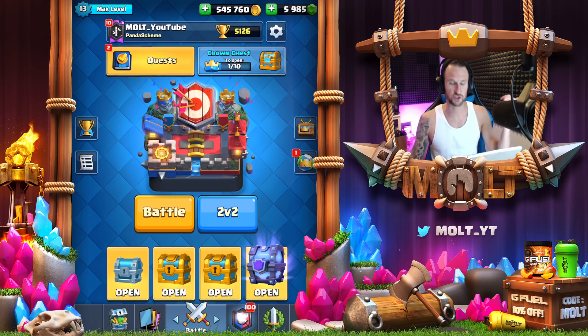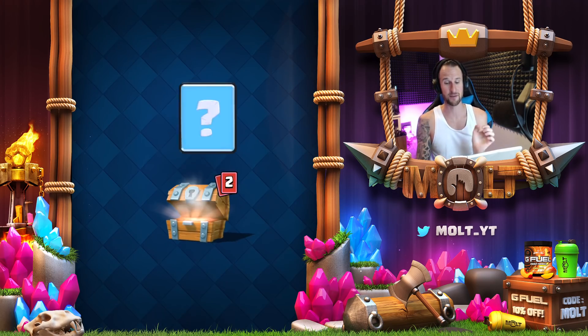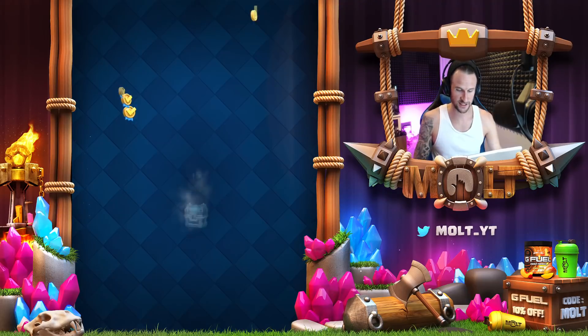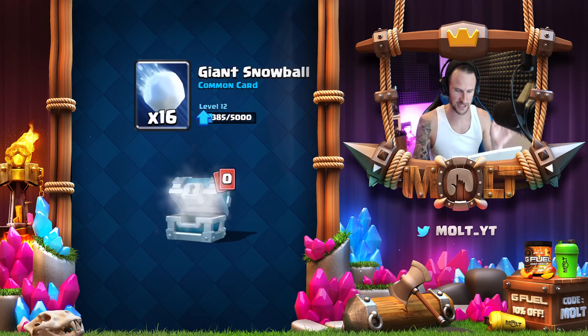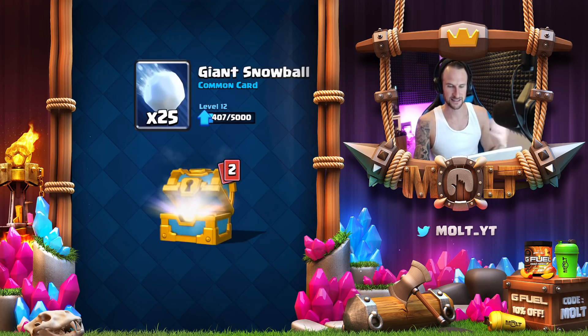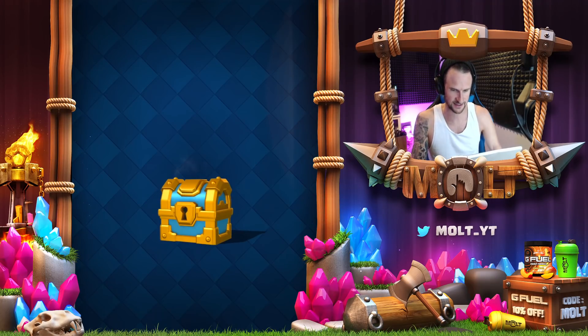We're gonna open up all of these chests. I've got a super magical down there and actually I have a legendary chest coming up at the top. Let's see how we do opening all of these — I saved them just for you guys. It's so weird seeing me get all these cards that I already have maxed. Nice goblin giant — we can upgrade that. That's sick.